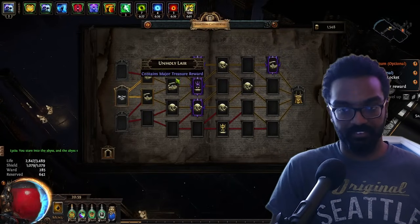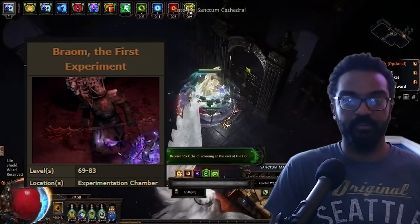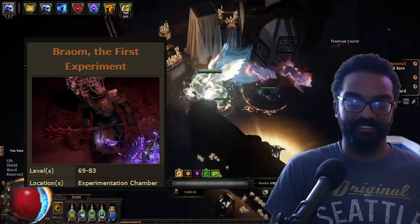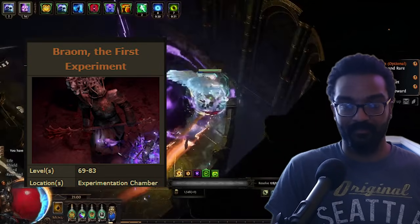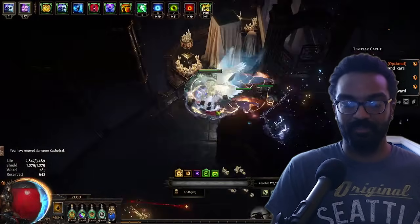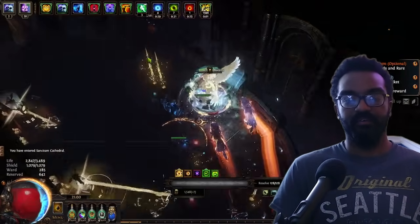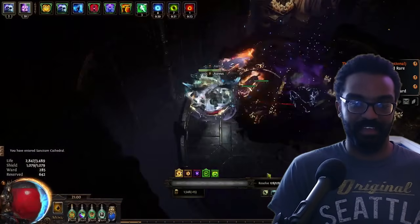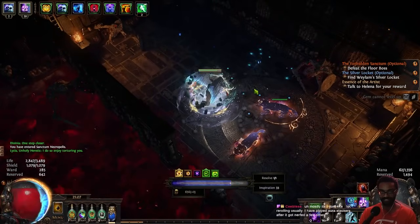When fighting the twin bosses on floor three, kill the mace guy first. They enhance each other when one dies, and you'd rather the mage be enhanced — the shockwaves and earthquakes from the mace are far more obnoxious than a little blood puddle action from the mage.